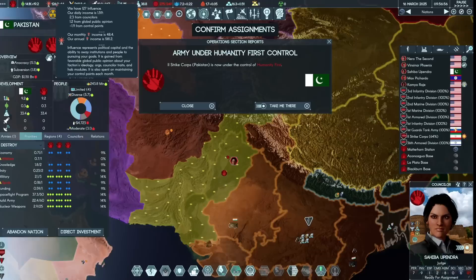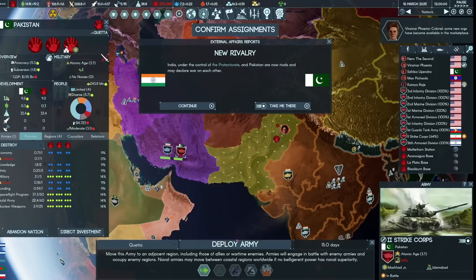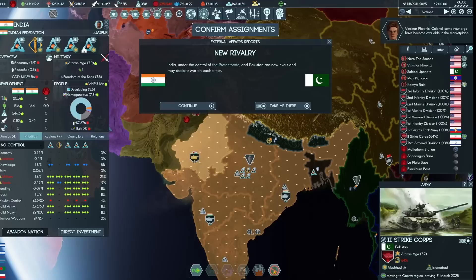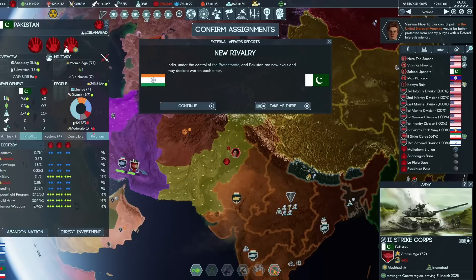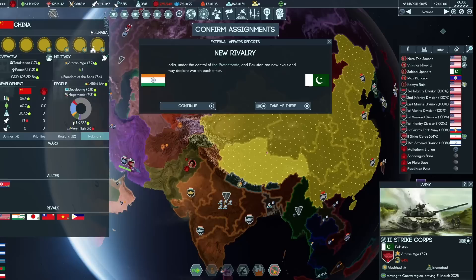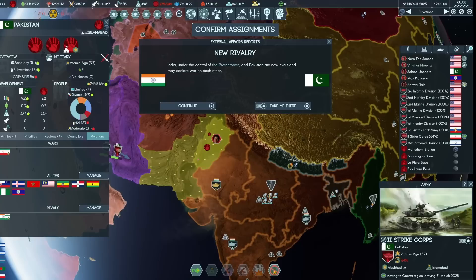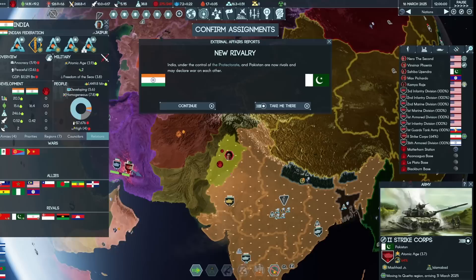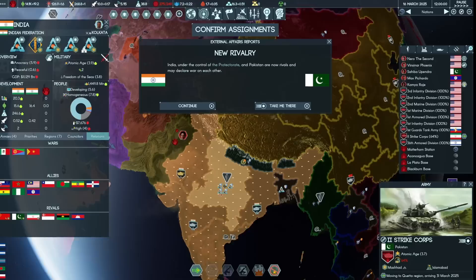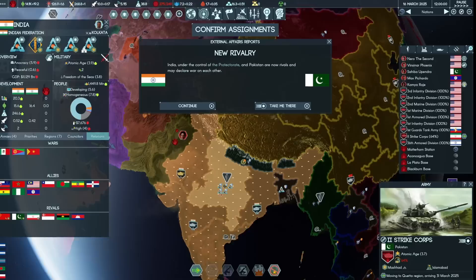We've got Pakistan and we are over capacity. We are going to pull our army out of Iran. India has declared a rivalry with Pakistan — so, one thing we could hypothetically do if we wanted to dig the protectorate out of India: we could start a war between Pakistan and India, do a limited nuclear exchange, fire one of Pakistan's nukes at the Indian army, they return fire, we fire in turn, and once everyone was out of nukes, bring the United States in to clean up. Just a Humanity First style thought.